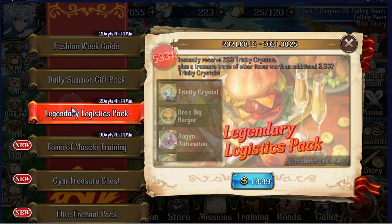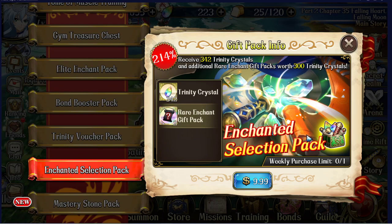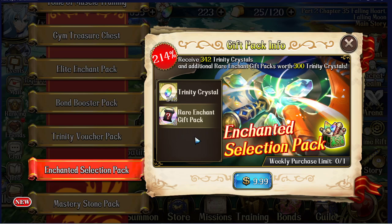The Enchant Select Pack is similar to the Trinity Voucher Pack except you get enchant scrolls instead. If you need scrolls, this is actually worth it because scrolls are hard to come by. At $10 you get 2, at $20 you get 4, $50 gives 10, and $100 gives 20. This is technically more valuable than buying the privileges at every level. If you need to enchant your equipment because you've had bad luck, buy these, save up those crystals, and get your units Apex-ready.